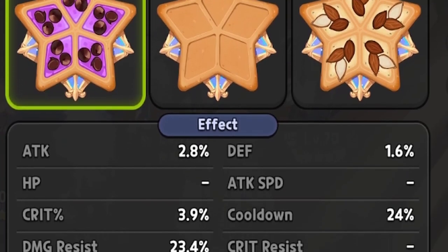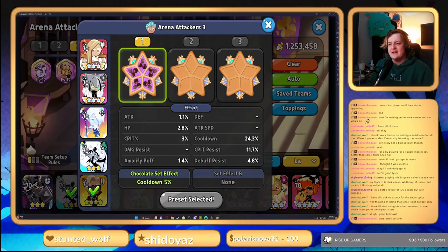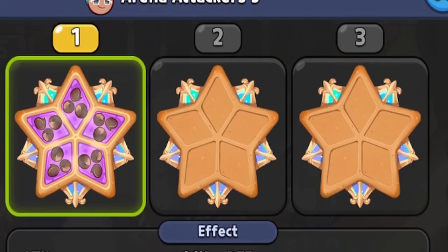On Black Pearl Cookie, we're gonna be running full Swift Chocolates with a focus on damage resist and cooldown. You want to make sure you get at least 20 cooldown or 20 damage resist if you can. The main focus is damage resist so your Pearl doesn't die too easily, and get as high cooldown as possible.